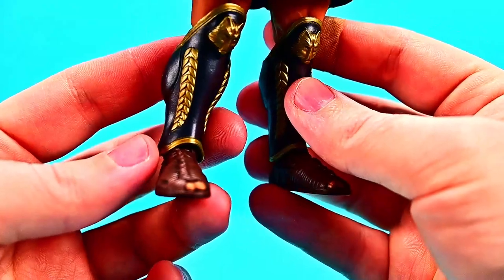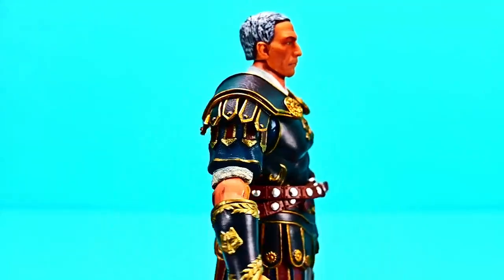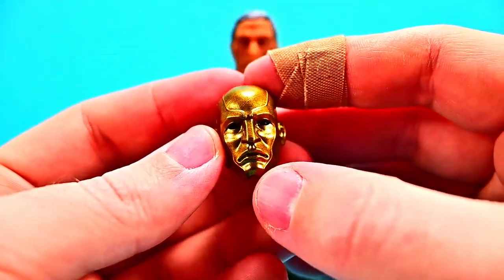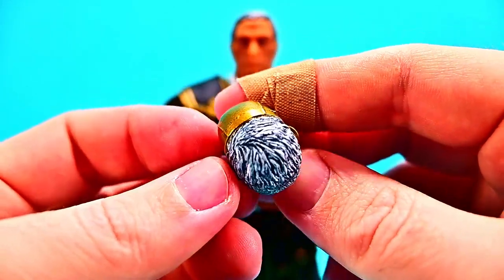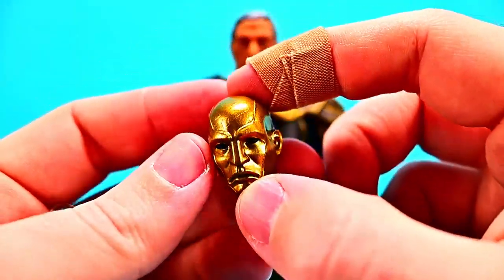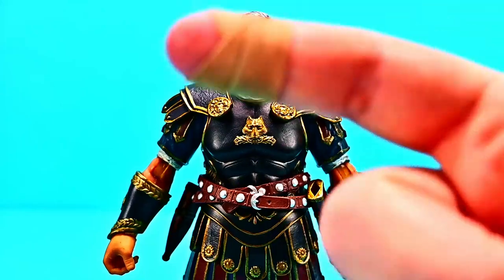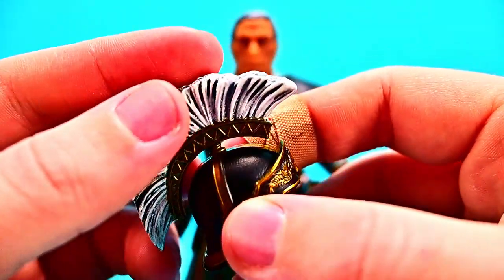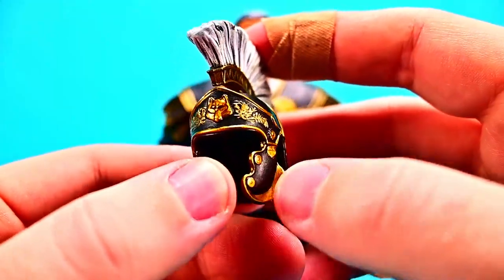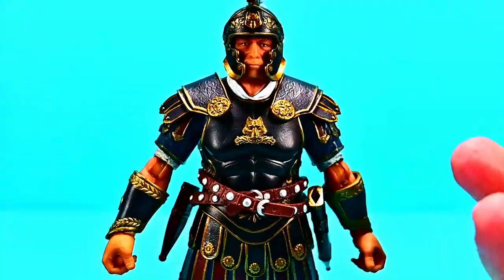Overall he looks really nice. The coolest thing with these Combatants figures is all the accessories they come with. First up for Stolo is an additional face with a gold mask — you can see his gray hair in the back with this awesome gold face mask design. You can switch it out if you want. We also get a Roman-style helmet with a fan, wolf design on top, dark blue or black with gold detailing, and it just slides down over his head.